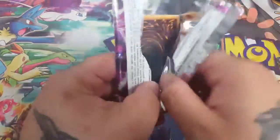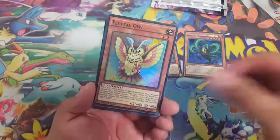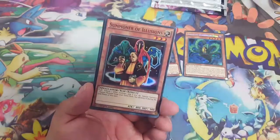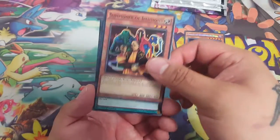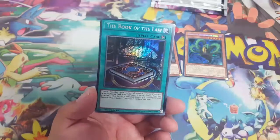And Frightful Fusion, Fluffle Owl, Summoner of Illusions, Super Solar Nutrient again, and the Book of Law.